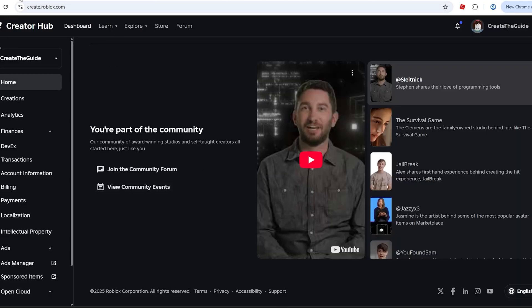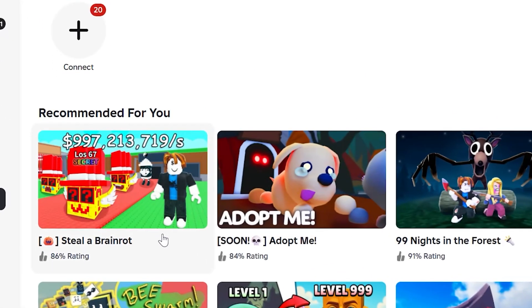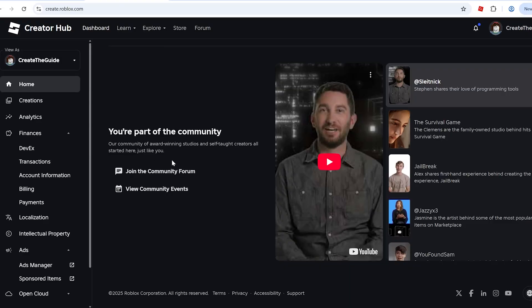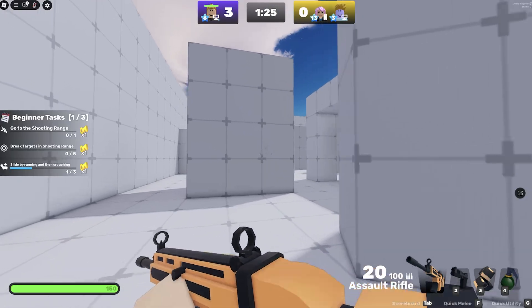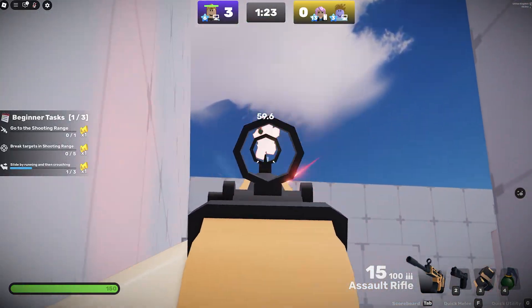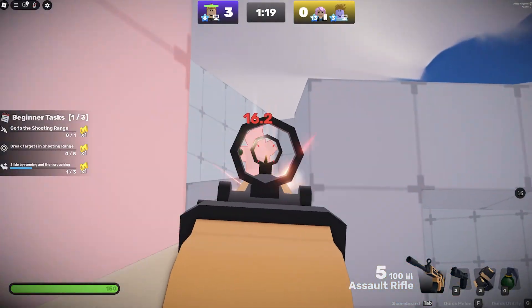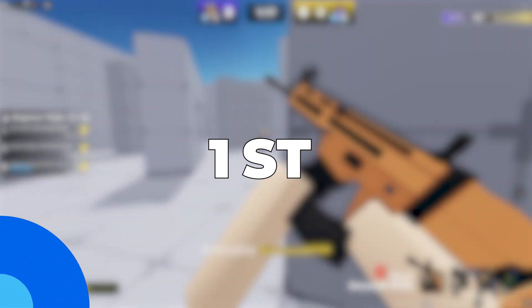This is the only legit method where you can have a game like Steal a Brain Rot in your Roblox creator hub, so you can edit it yourself and basically create your own version of Steal a Brain Rot with the same ideas and everything. Right now I'm going to show you exactly how to do that.